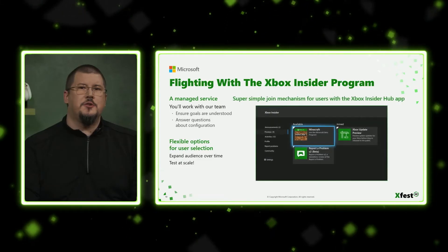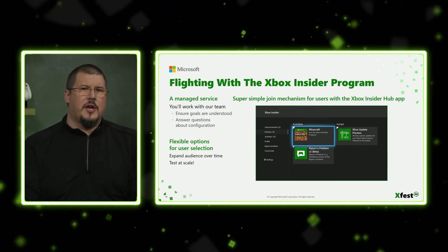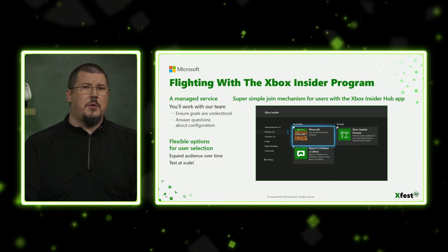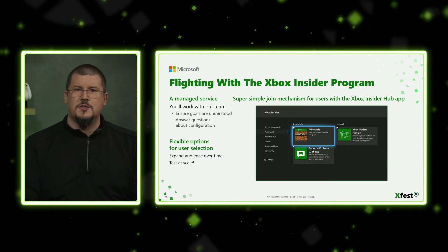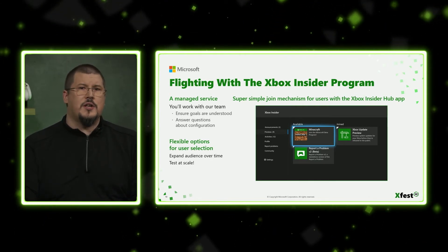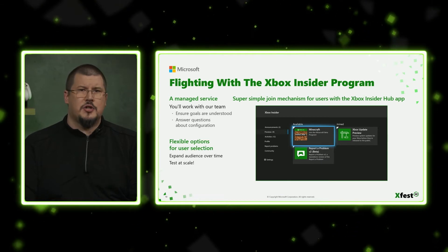In the previous slides, Dean talked about what flighting is and why you should consider it for your game. Microsoft Partner Center offers a powerful and easy-to-use feature set that allows you to manage your own pre-release process on your own schedule. The Xbox Insider program is a managed service — available to you at no extra charge as part of the Microsoft publishing ecosystem. Through that, you'll work with our team to develop a pre-release and flighting plan that accomplishes your goals and gets you the feedback you need. Along with your partner manager, Xbox Insider program staff will answer questions about your game's configuration, the audience you wish to reach, and help develop a plan to get bug feedback, surveys, and player sentiment.